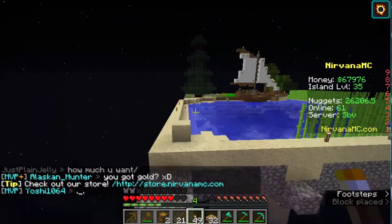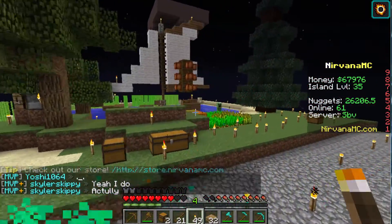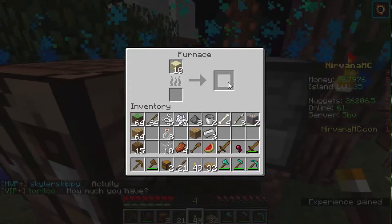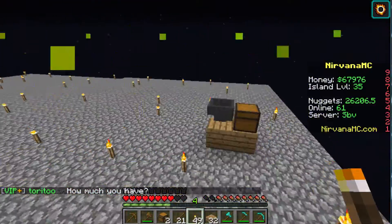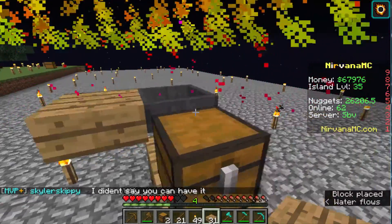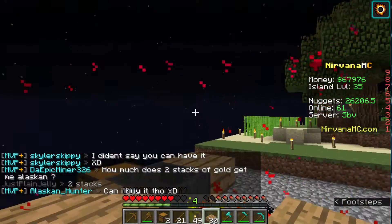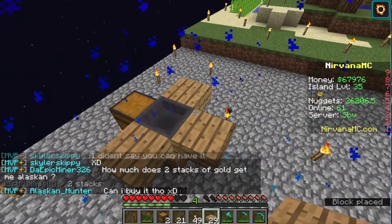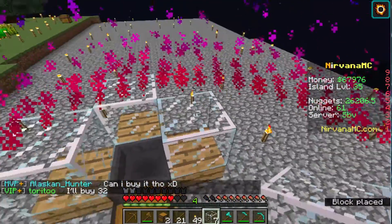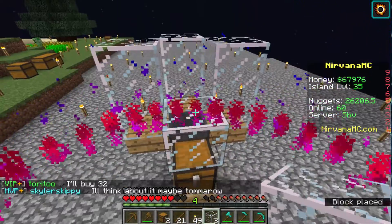The next thing we're going to do is an egg farm. I kind of had set up the basic layout already. I was cooking some sand to get glass, so I have the base right here. This hopper is going to absorb all of the eggs and then send them into that chest. Let's put the glass on top so we can collect the eggs and get the chickens going.